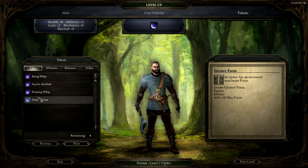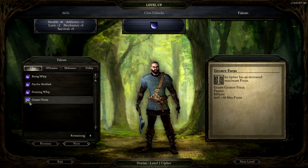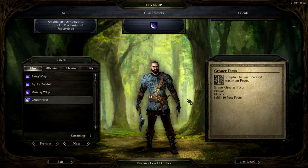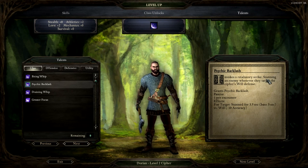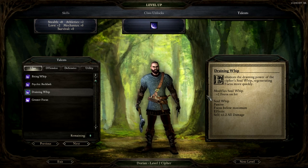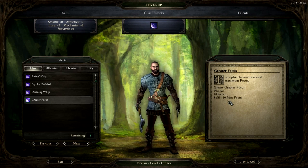We're going to go with Greater Focus, which just gives you plus 10 max focus. As a Cypher, every time you level I think you get plus 5 focus, so by level 4 you'll have 20 focus, and then plus 10 max focus should give 30 total. Biting Whip gives plus 1.2, so plus 20% to all damage — that's pretty good considering Soul Whip applies every time you hit. Psychic Backlash stuns an enemy when they target a Cypher's will defense, but I'm not familiar enough with what targets will defenses yet. Draining Whip gives plus 2 extra focus every time you hit. Overall, we'll take Greater Focus.